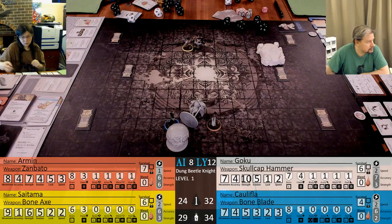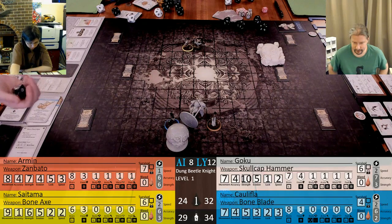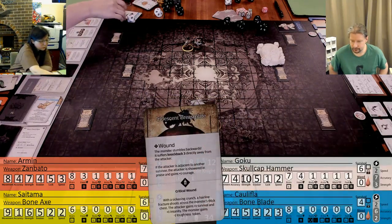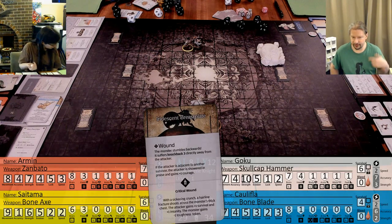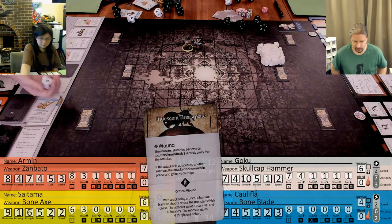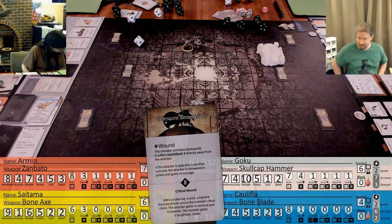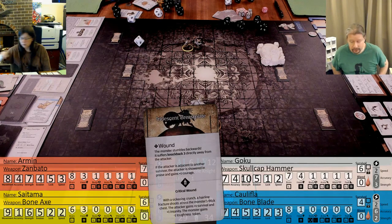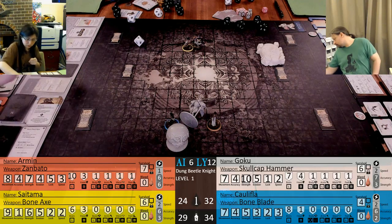I'm going to attack with Armin. Again, he hits on a two plus - but it's a three plus because he's knocked down, still good enough. Wound on a two plus, crit on four plus, and you still deal two. Crit! With a sickening crunch, a hairline fracture shoots across the monster's thick chest. The attacker gains one survival and one insanity. The monster gains a negative one toughness token.